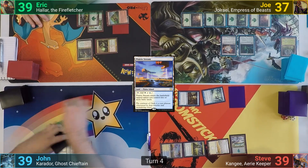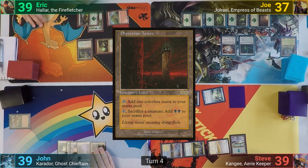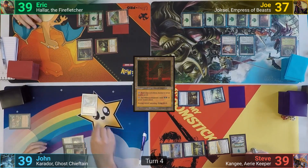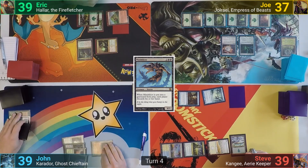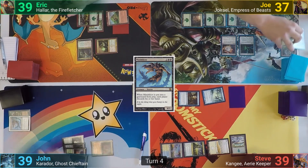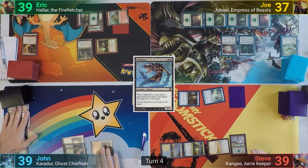John lets the Granger go to the yard from the Echo cost and plays a Phyrexian Tower. He taps enough for a Mind Slicer, then activates the tower, sacrificing the Slicer. This nets him two floating black mana but also forces the table to discard their hands, and with nothing else, John passes.